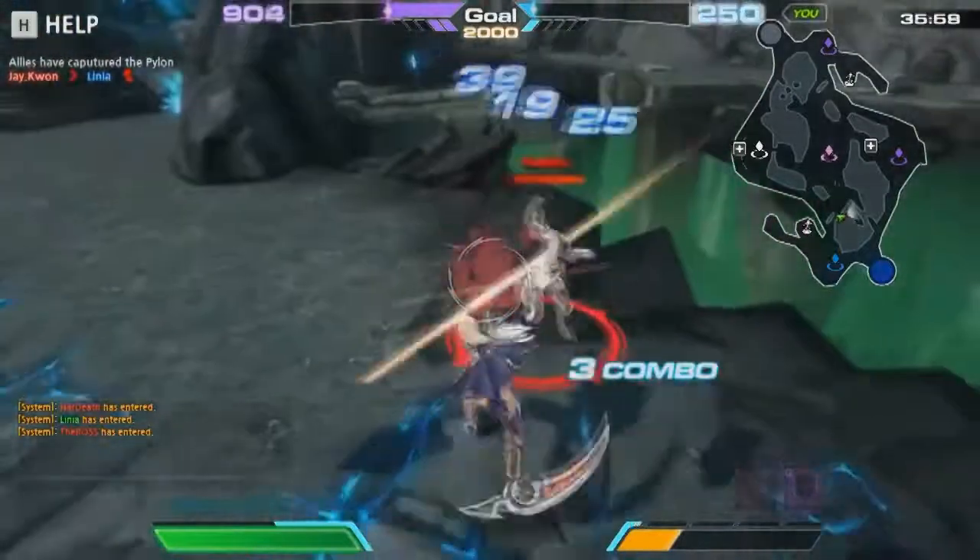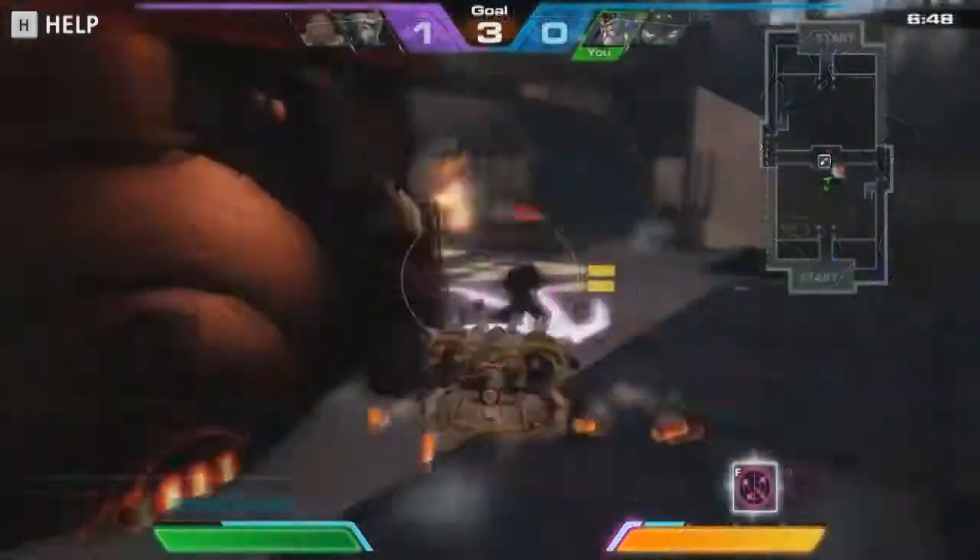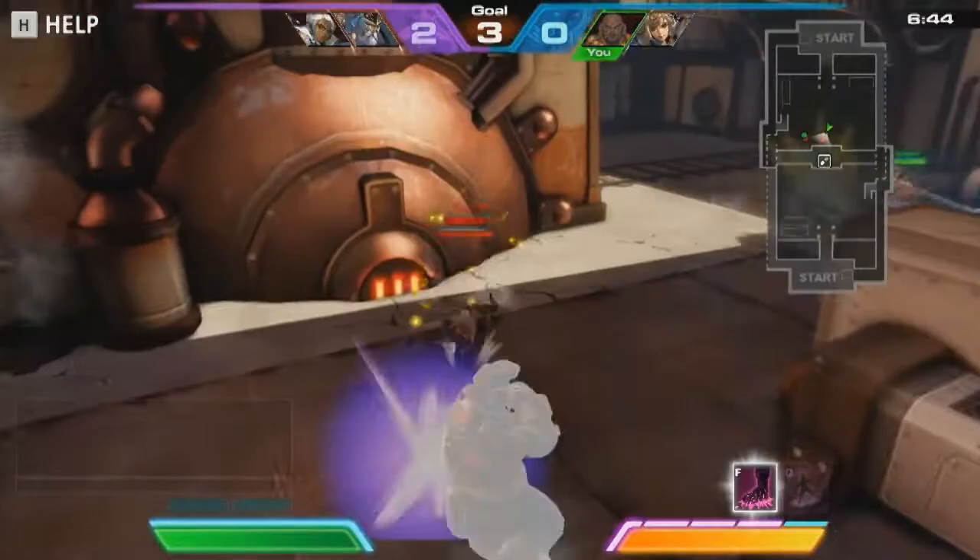A character's combo changes are also affected by the character's current status, such as whether or not they are moving, jumping, or already in the midst of an attack.